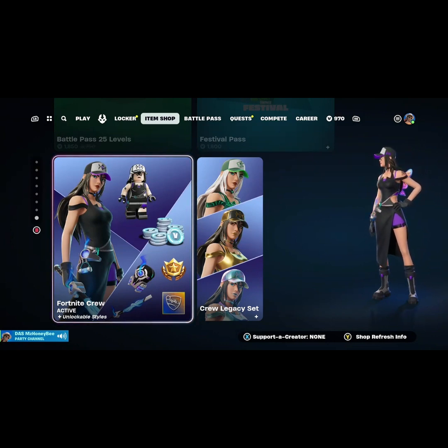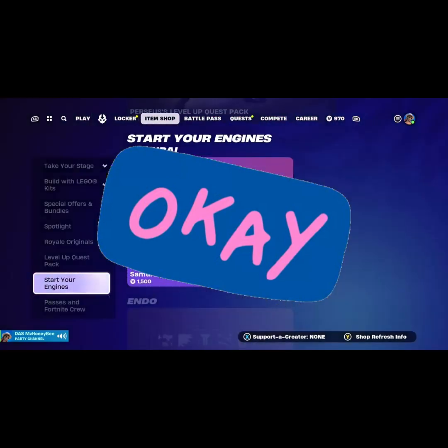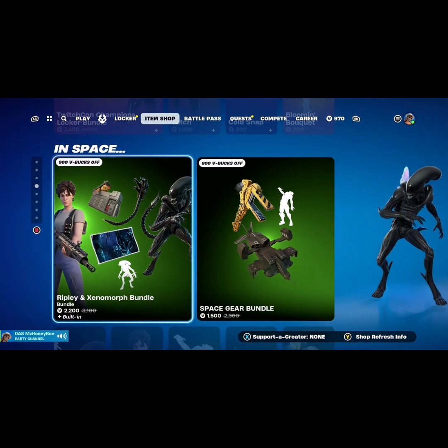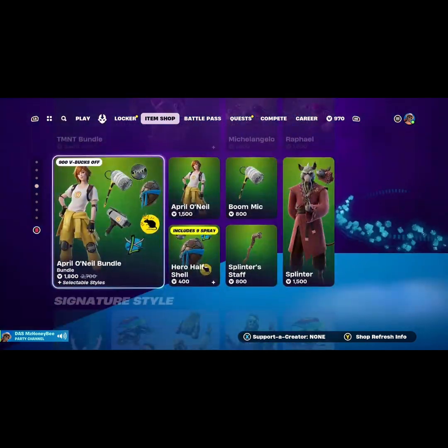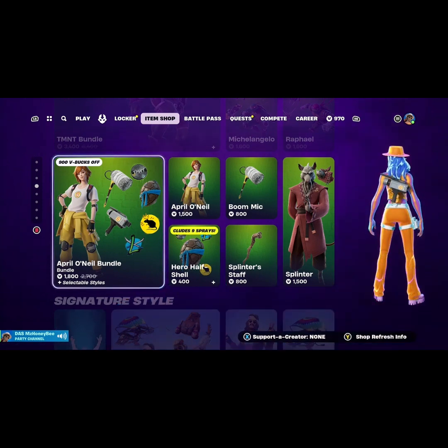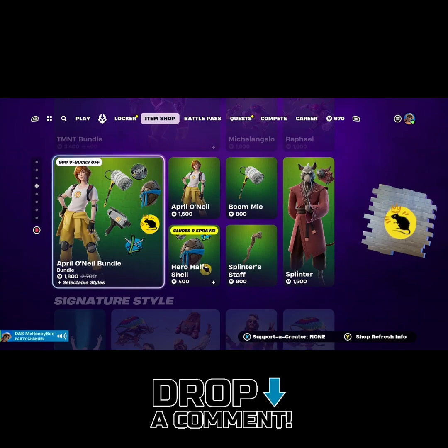As for today's store, I would rate it probably a five — only because I feel like they could have done better. I appreciate them for stepping outside of the box and doing the Alien movie, it's a cult classic, but I feel like they could have done more and a lot better. It's very lackluster. That's it for today's shop — if you made it this far, thank you so much. Don't forget to like, share, and subscribe. Did you buy anything in today's shop? Leave it in the comments below, and if you're still waiting for something to come into the item shop, we want to know. I'll catch up with y'all later.